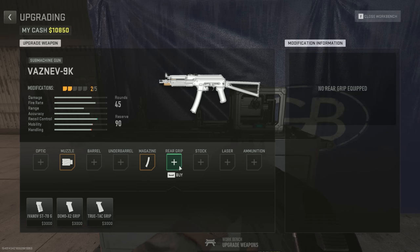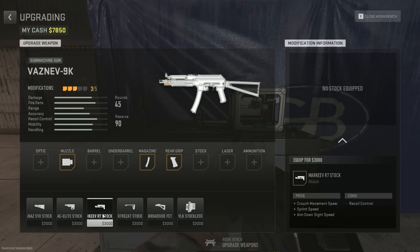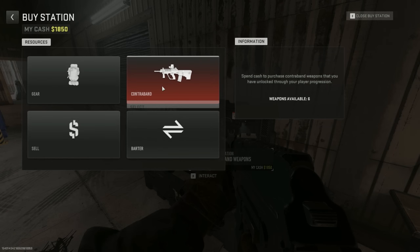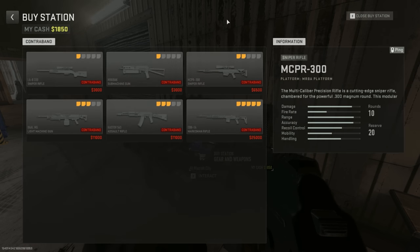You might be thinking, fifteen thousand dollars is a lot of money. Maybe that's out of your price range — fair enough. But compare it to buying contraband weapons from the buy station: it's ridiculous — twenty-five thousand dollars for a five-attachment gun.